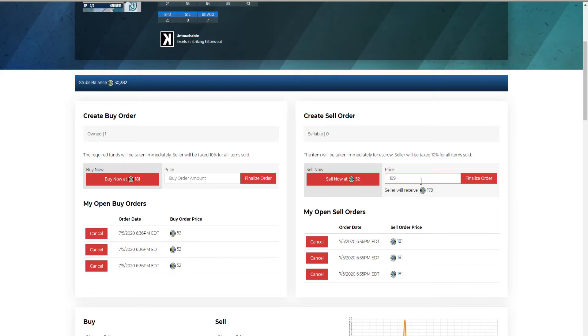The core of any of these strategies: you get the cards and flip them right away if you need volume, or if you don't have much time, you set a sell price you know will hit within 24 hours. When you come back the next day, hopefully all cards are sold and you repeat the process. You can earn 20,000 to 40,000 stubs in a 24-hour span depending on how hard you work.